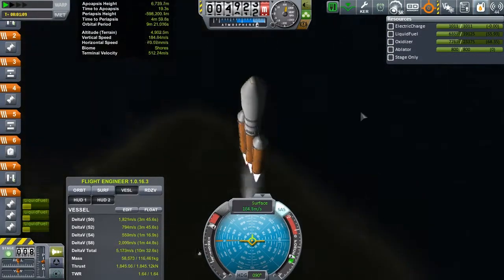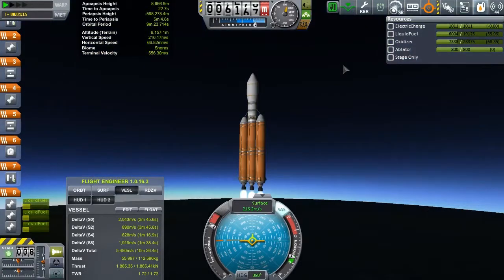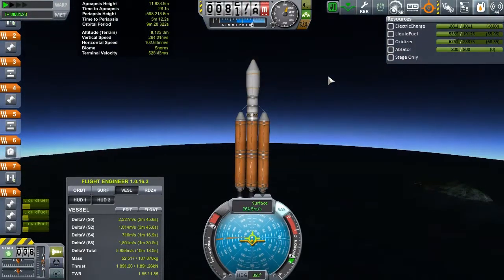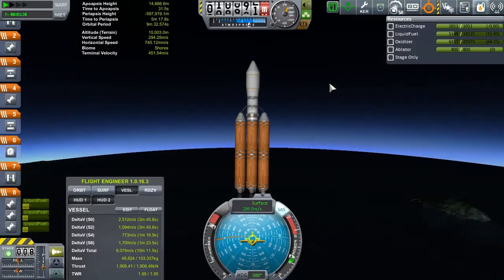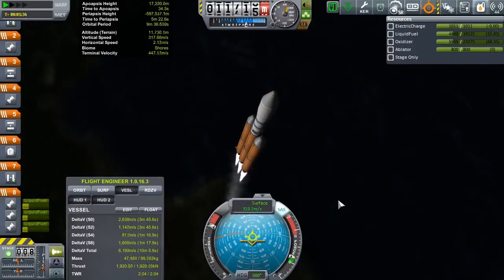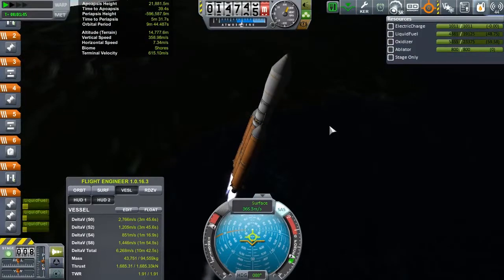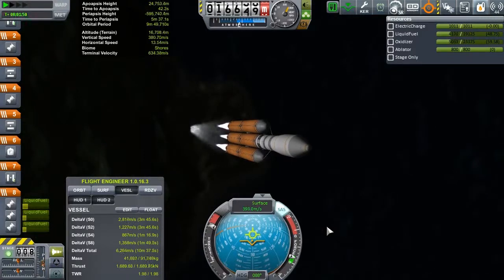Now we are still about 16 days out from the actual Joule window, but I think we can plan an encounter from here. So what we will do is, once we are in space, I will muck around with some manoeuvre nodes and send this probe on its way. But after that, we have yet more we need to do with the space station. Once this probe is on its way, we will launch a new cargo craft to do some more work on the station.